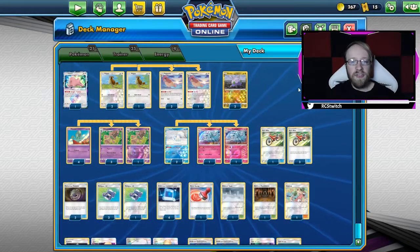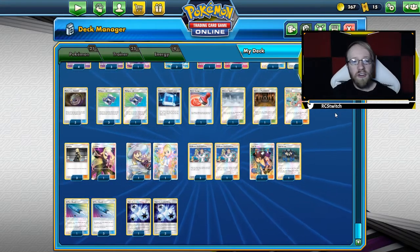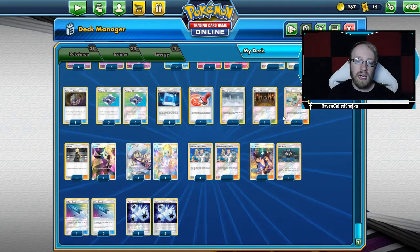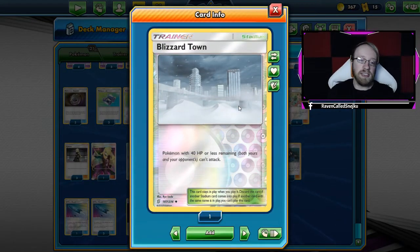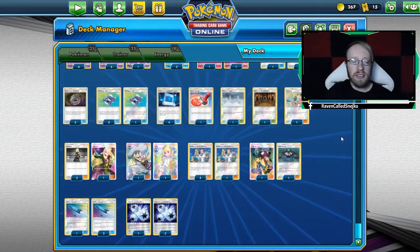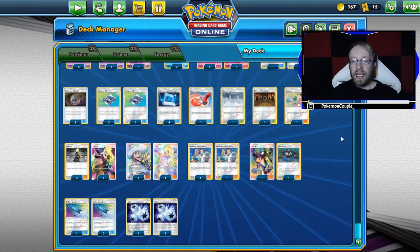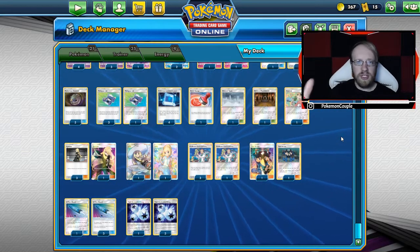Let's go to the trainer cards — we have 35 total. There are 4 Acrobikes, 3 Mysterious Treasures, 4 Pokégears, 4 Pokémon Communications, 1 Reset Stamp, 1 Blizzard Town, 1 Shrine of Punishment, 1 Copycat, 4 Cynthias, 2 Lillies, 4 Elm's Lectures, and 2 Tate & Liza — because I now know it's pronounced 'Liza,' not 'Lisa.'